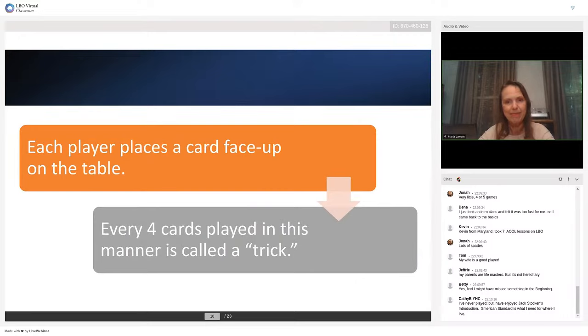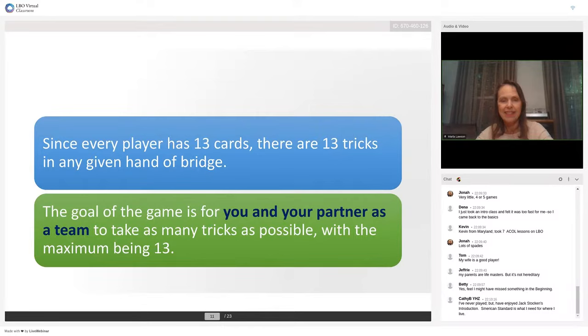Each player is dealt 13 cards, and that's known as a bridge hand. How do you play a hand? Each player will place a card face up on the table — one, two, three, four — you go clockwise. Every four cards played in this manner is called a trick. Since every player has 13 cards, there are 13 tricks in every hand of bridge. The object of the game is for you and your partner as a team to take as many tricks as possible, with the maximum being 13.